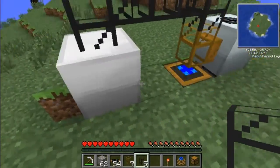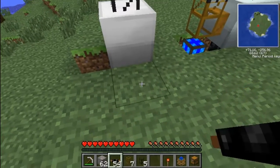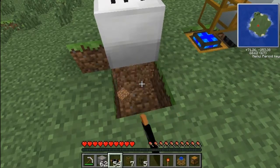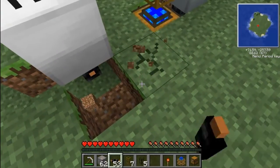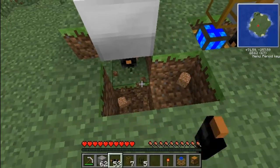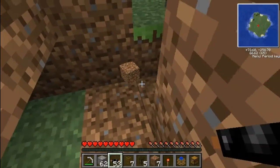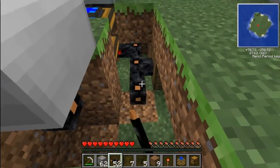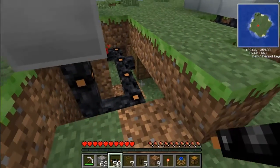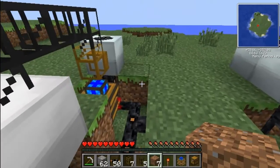We need to connect the furnace up because there's no power to it. Power goes into the bottom and can get connected up. Connect up to the cable there — just like that — and you can just fill up the hole.